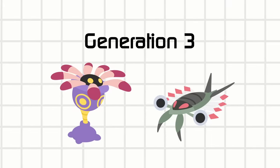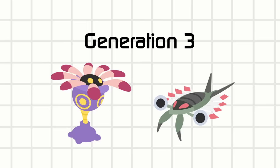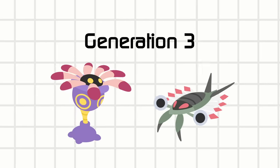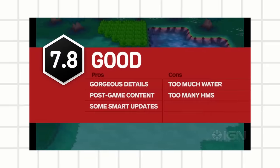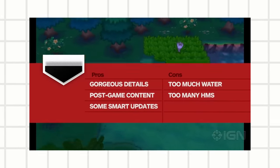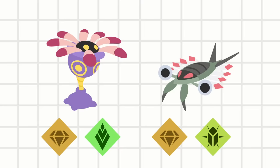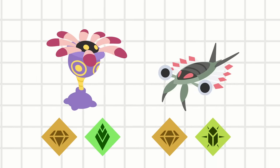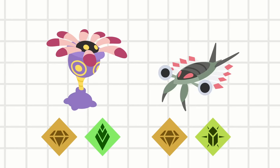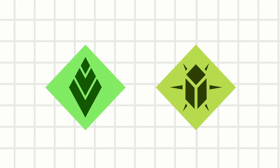Generation 2 didn't have fossils, but Game Freak decided to bring them back in Gen 3, making them a mainstay archetype. Generation 3 is known to have an abundance of water, so it's fitting that their fossils reference oceanic animals as well, but this time they're not Water type. Lileep and Anorith are Grass and Bug type respectively. They share the same total base stats again, but you might ask — isn't Bug super effective to Grass?